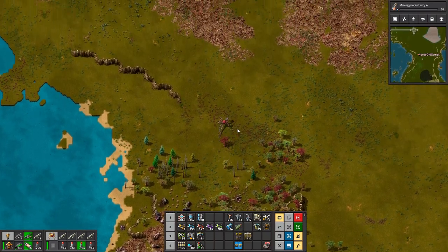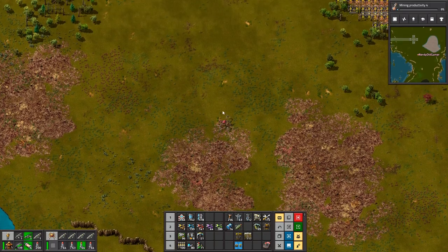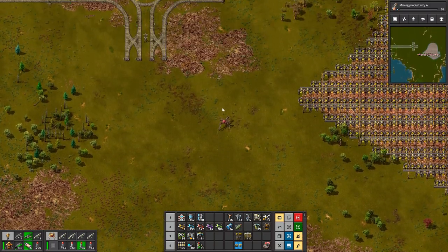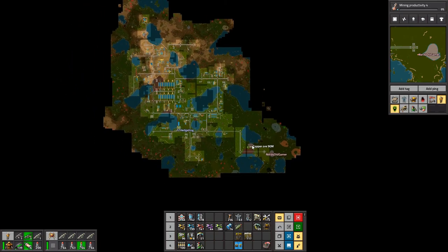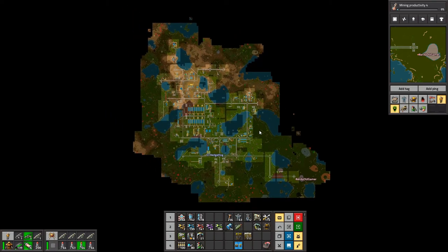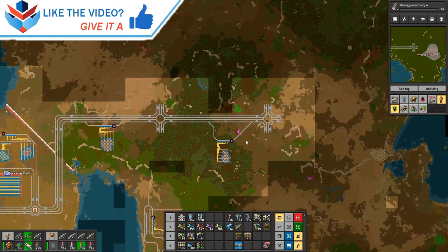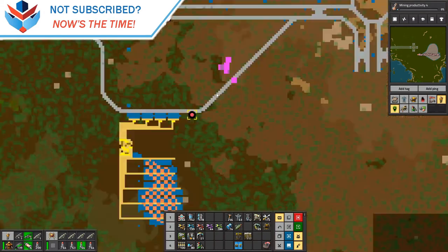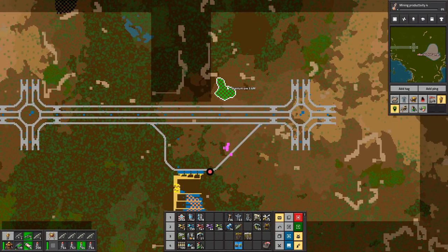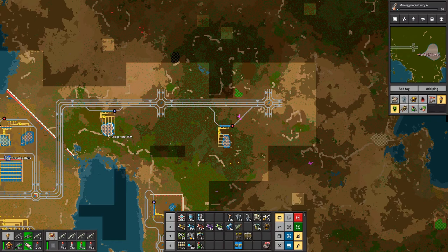We found a few new ones - obviously we found these iron patches in previous episodes, but we also found copper and more iron patches. And uranium as well. That uranium is something I need because we are struggling for power. We're not making enough fuel cells because we don't have enough U-234. Because we don't have enough uranium coming in, really.